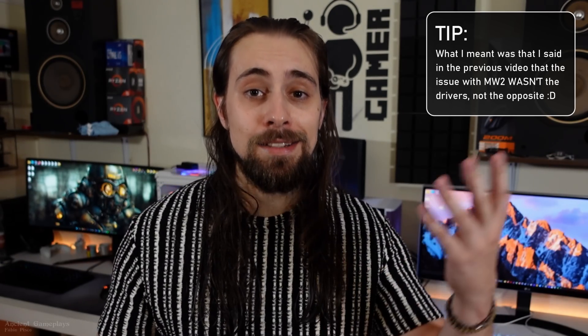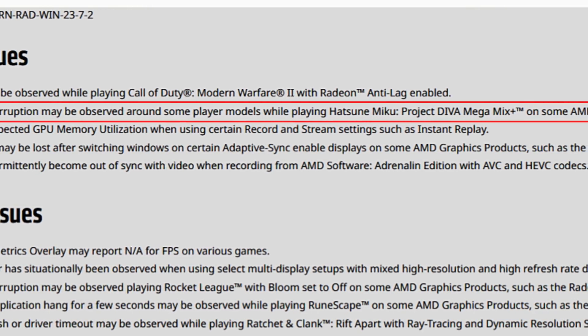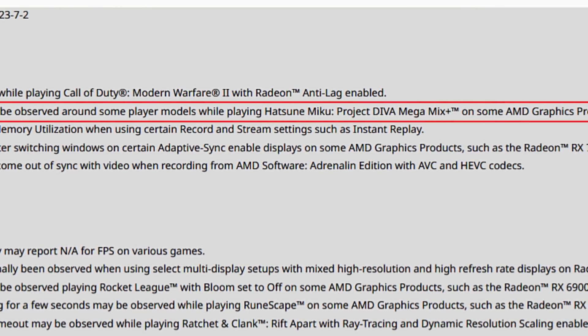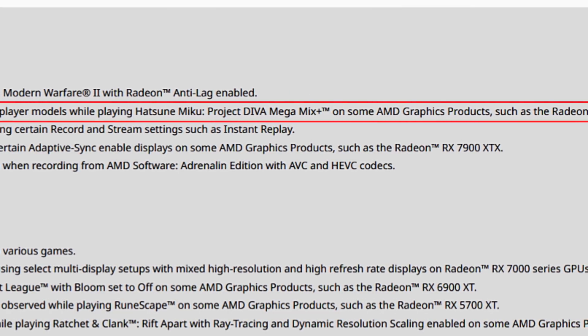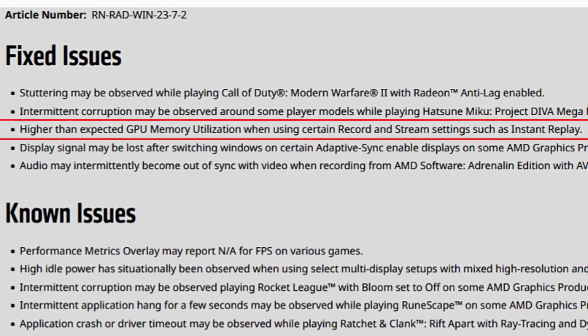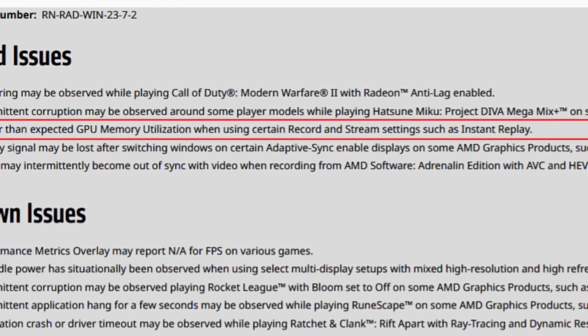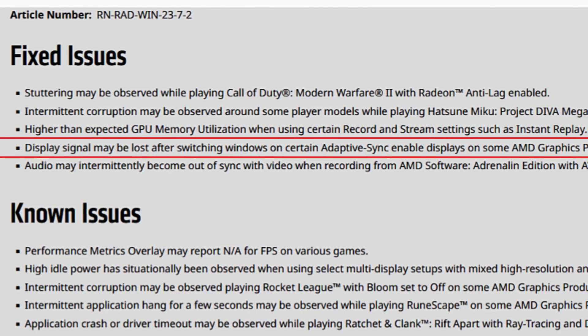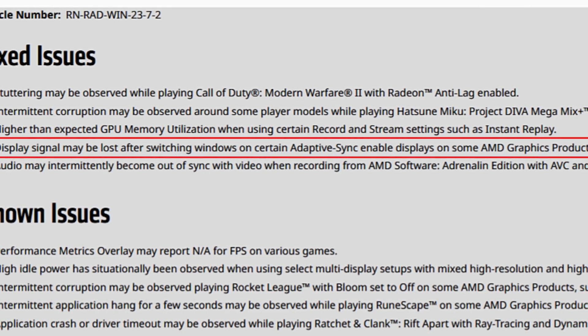Intermittent corruption may be observed around some player models while playing Hatsune Miku: Project DIVA Mega Mix Plus on some AMD graphics products such as the Radeon RX 6900 XT. Higher than expected GPU memory utilization when using certain record and stream settings such as Instant Replay. Display signal may be lost after switching windows on certain Adaptive Sync enabled displays on some AMD graphics products.